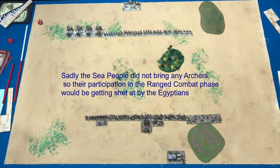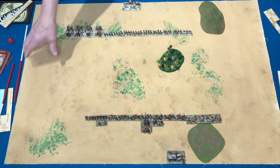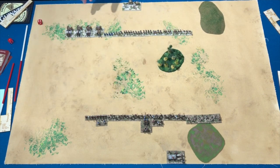At this point you're ready to play and head on towards victory. Keep in mind the camps - if you lose your camp, that's eight points, halfway to victory. If the chariots could swing around and get to the Sea People's camp, that'd be a great strategy. Hence the reason the Sea People want to stay close to the camp and defend it. Same consideration for the Egyptians, except the Sea People don't have anyone who could realistically threaten the Egyptian camp.